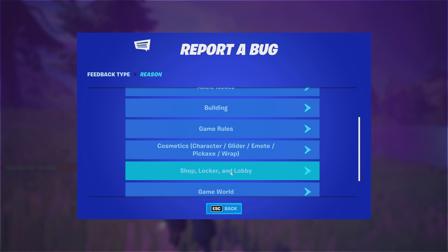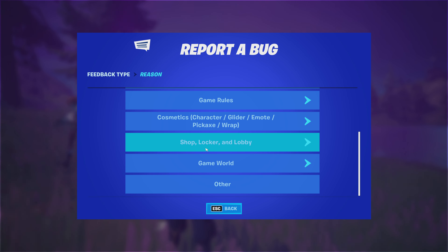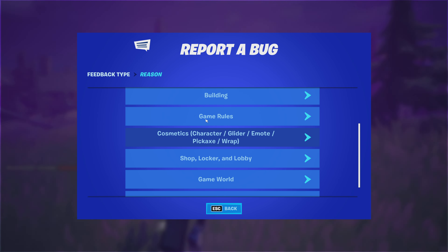What you want to do is go ahead and click on the shop, locker, and lobby. You want to click because you miss character glider, evil brush, pages brush rack.